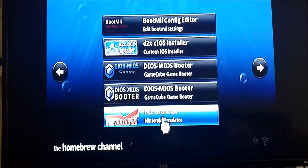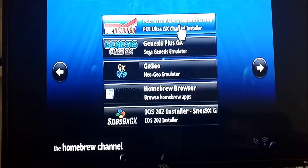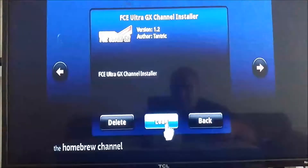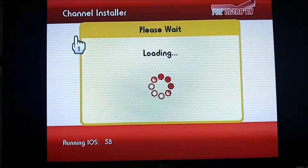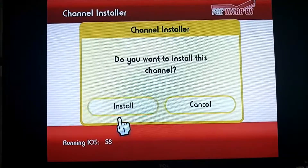Here's a channel installer — this will install it to your main menu. I'm gonna go through one of them and then the rest are all the same, so I'm not gonna go through them all. You don't really need them, this is just more for convenience. Press yes.